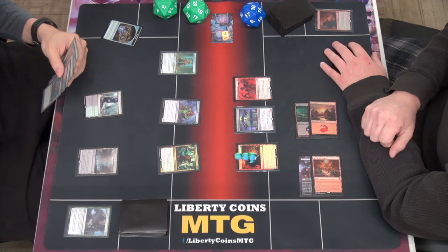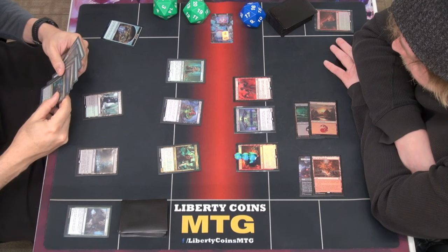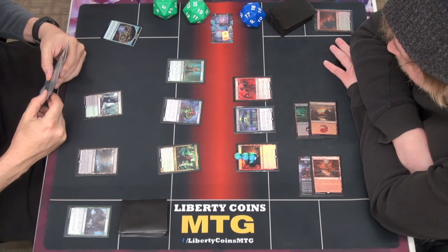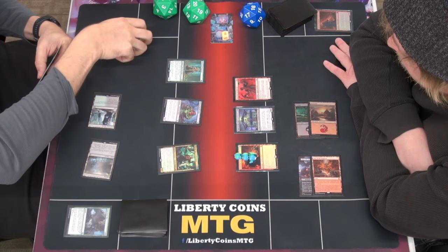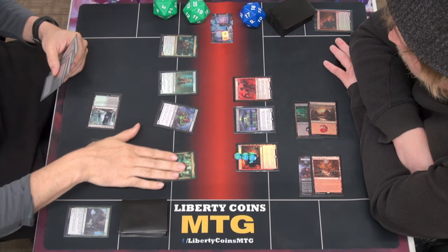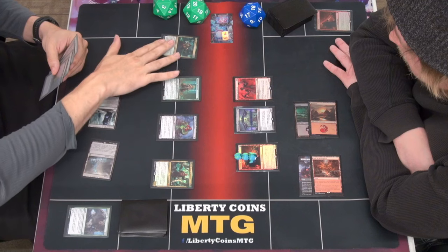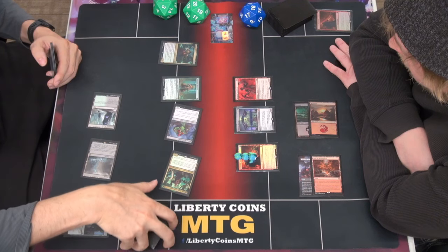I can't because it still has a counter — I don't get to put on another one. The obvious choice is two. I'm just gonna keep it over here. That's pretty good. Glissa. Everyone's favorite. And then I'm just gonna swing these two.